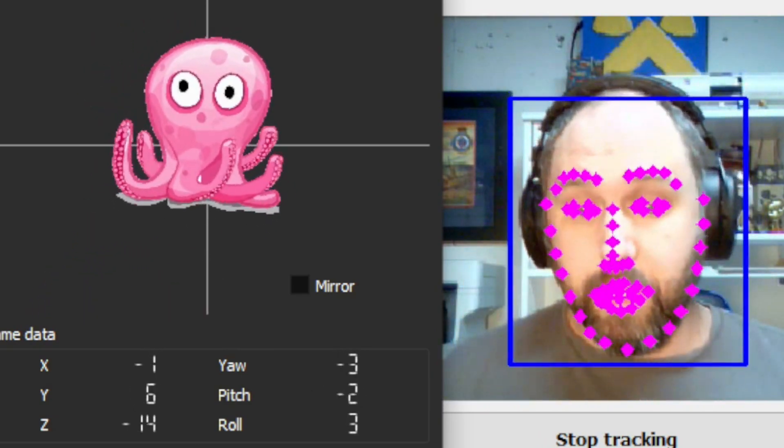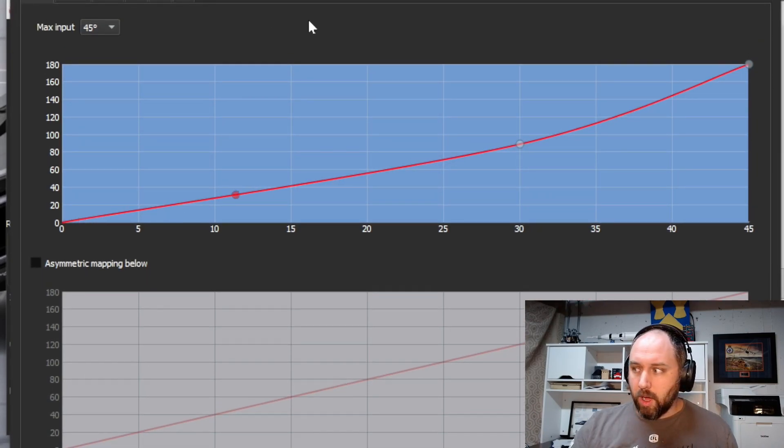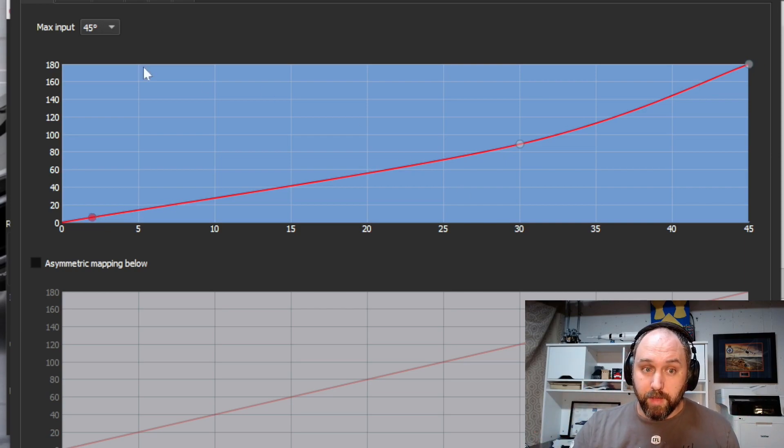So what I've done is I've created a couple of mapping things where, like yaw — I get to this point and 30 degrees translates into 90 degrees here. So if I turn my head 30 degrees, in-game it's now 90 degrees. And if I turn a little bit more, now I'm looking behind me — but I can still see my screen, which is why this is advantageous.